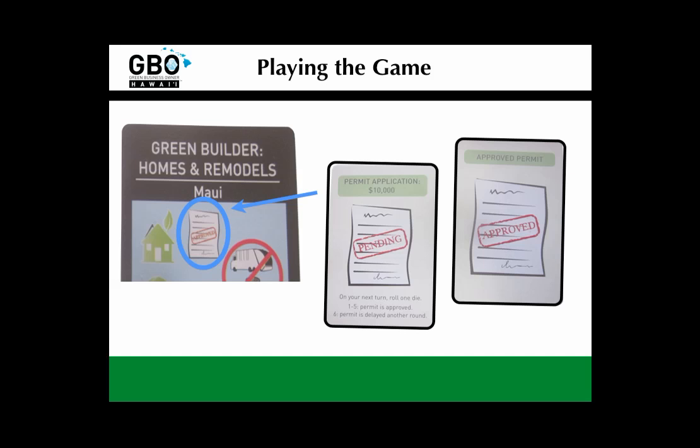You may also need a permit to start some businesses, typically construction and large-scale projects. If so, you need to pay $10,000 to apply for the permit, then wait a turn and roll one die. If you get a one through a five on that roll, your permit is approved and it may be used immediately. To indicate the difference after it's approved, just flip the card over to the approved permit side of the card and put it on your section of the table. If you roll a six, tough cookies — your permit is delayed for another round. There are other ways to get permits, and these will come up throughout the game, so keep an eye open for opportunities.